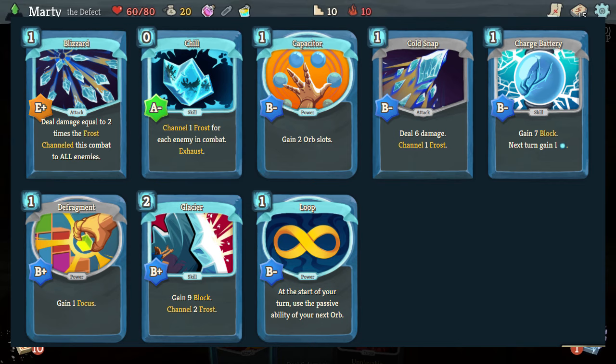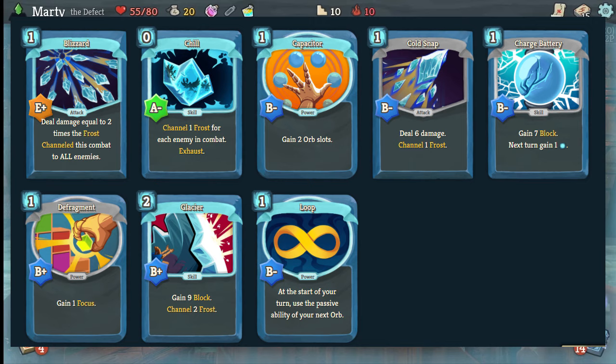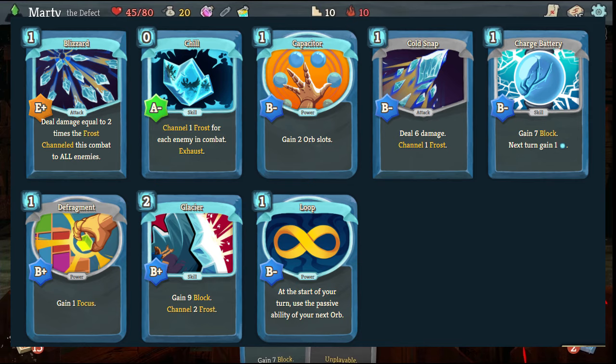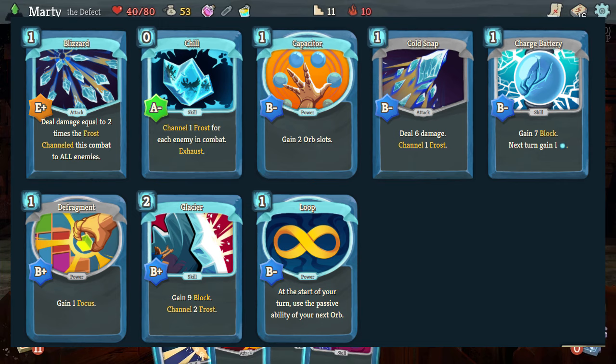Blizzard is probably the main card in this deck. I love Glacier but Blizzard is probably the one that makes this work the best. In some matches where you need to ramp up your damage or timed matches where you need to kill them fast, Blizzard will scale super fast. If you're focusing on playing as many frost cards as possible and cycling your frost as much as possible, Blizzard will be crazy. If you block for the first three or four rounds and then start using Blizzard, it costs one and you can be doing like 50 per Blizzard to all enemies - which is crazy for a one-cost reusable card.